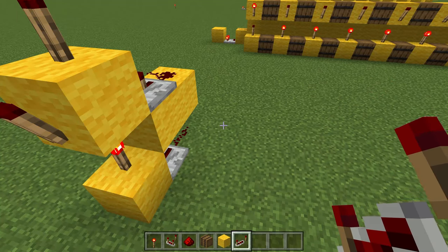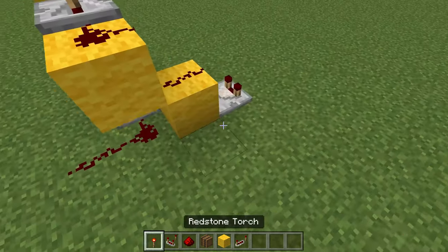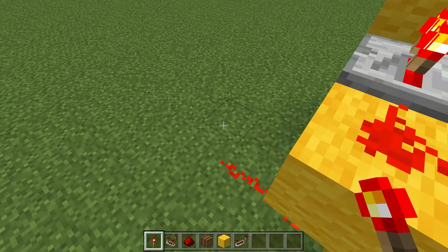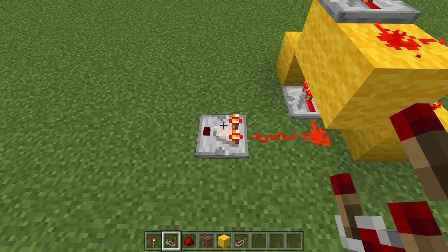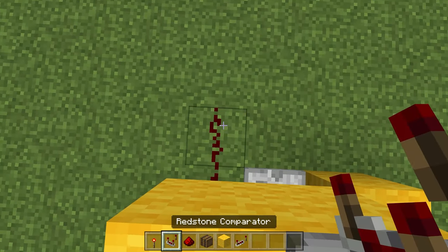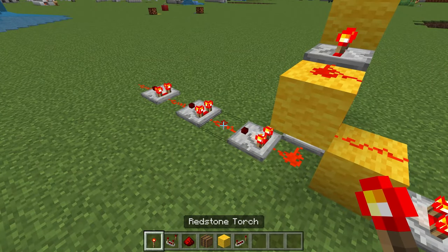Once we're done with that, it's time to build what allows this to be two-wide and not one-wide or three-wide. We can't just place a piece of dust here because then we just lose some functionality. For example, if we input a 15 right here, this would be 14. But if we want this to be registered as 14, that won't work because this is already being registered as 14. We could place a comparator, but that also won't work because now our model is three-wide.